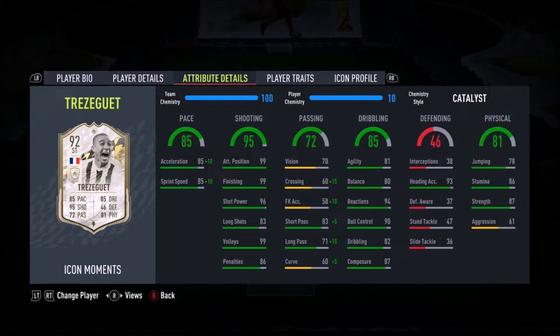Ladies and gentlemen, today we're going to be looking at Prime Icon Moments Trezeguet. This card looks pretty decent - medium-low work rates, right-footed, four-star, four-star. It does look amazing.